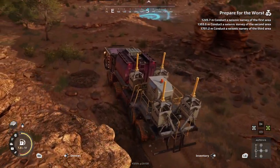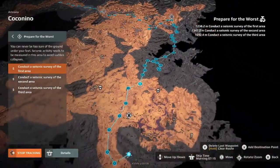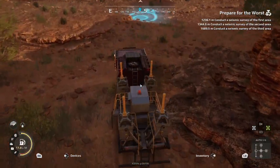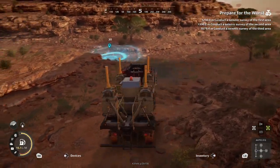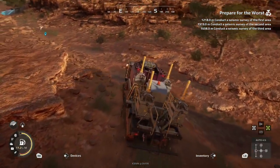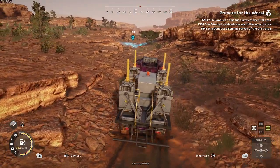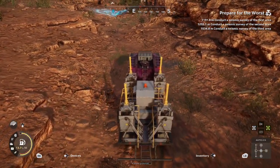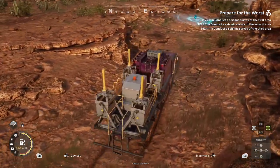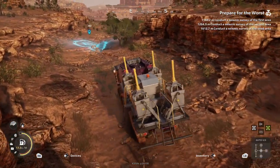To start off, we're going to depart from the north outpost. As you can see, we're going to be traveling all the way across the map as we get to the various survey points along the route. I will show you how to get there and where these are at. Starting off, we're going to make our way down to this little riverbed here, and we're going to follow this all the way to the river so we can get across and over to our first geological survey location.